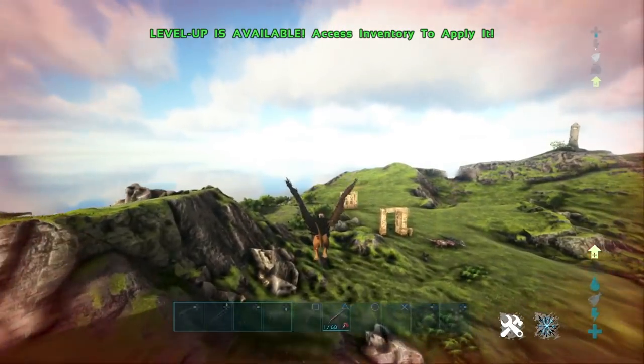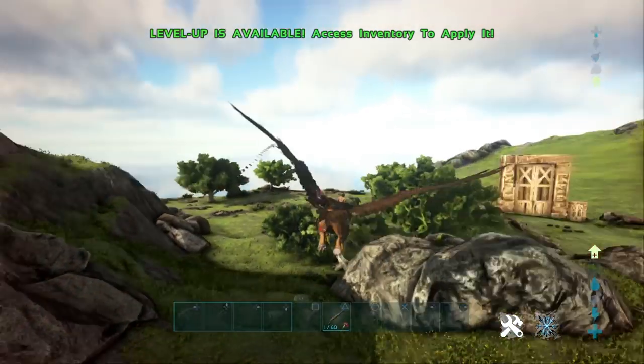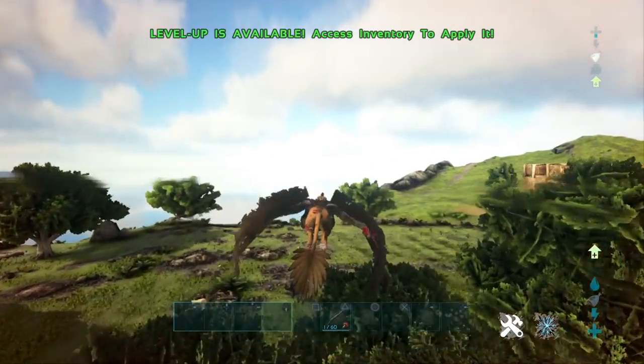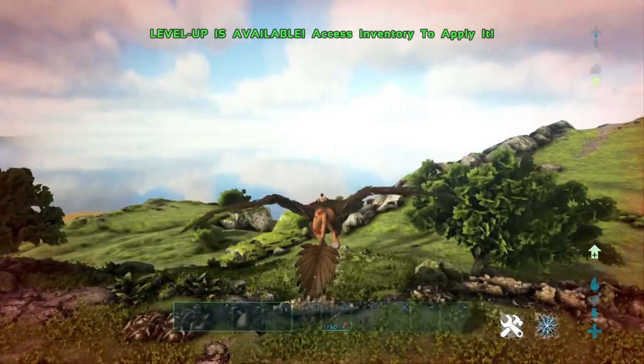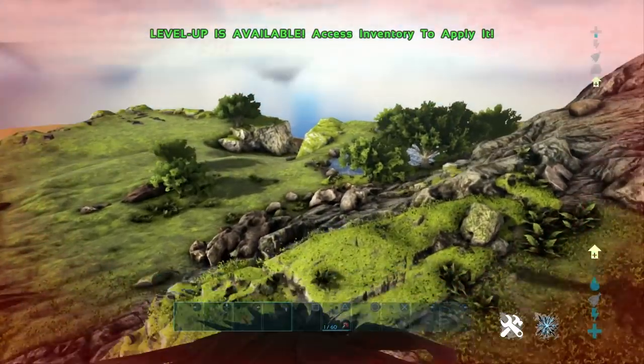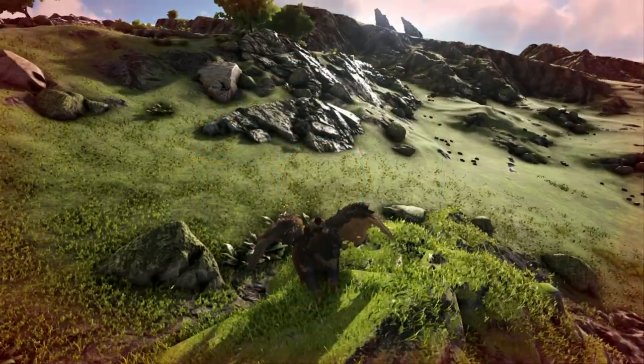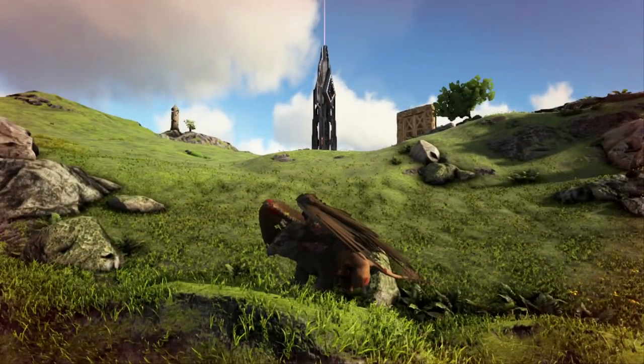There we go — you can see there you actually keep the speed. You will take fall damage if you don't stop yourself from hitting the ground, however. That actually stops you from depleting your stamina as well as maintaining the momentum that the Griffin picks up while diving. So it's a great way to get away from extra threats if you don't want to utilize stamina. Just a little extra tip for you guys.